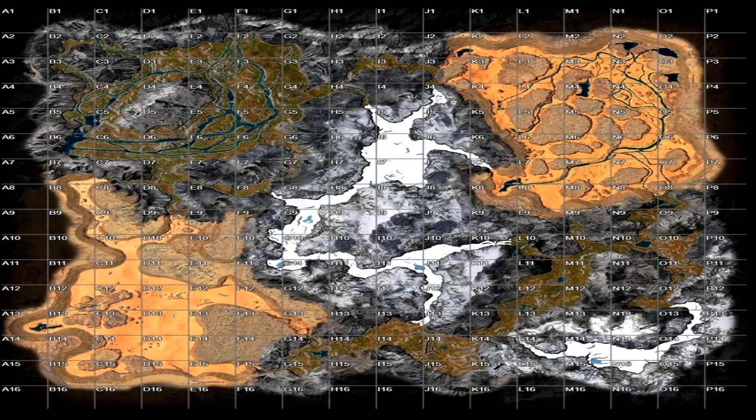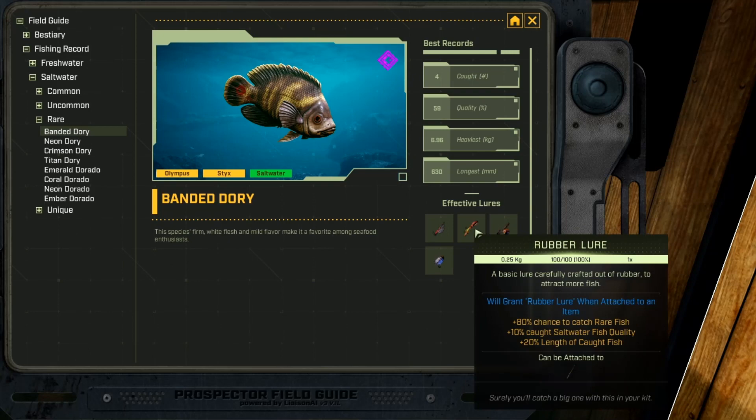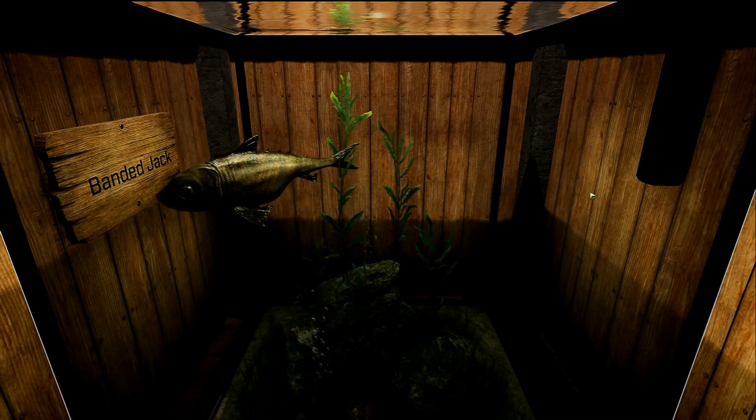Next up we have the Banded Dory, and it is a rare saltwater fish. This fish is also only caught in Olympus — you can find it in the Canyons region in the top right biome, the desert region, and in the central area of the Canyon in these little ponds. Keep in mind that most saltwater fish are caught in desert biomes, and most freshwater fish are caught in arctic and forest biomes. The Banded Dory's favorite lures are dog tag, rubber, poison, and white jelly.